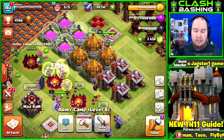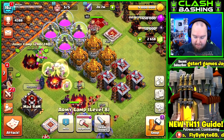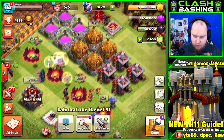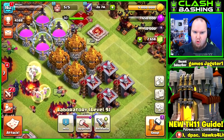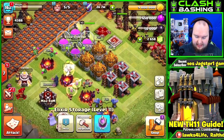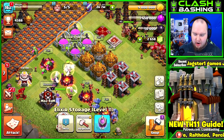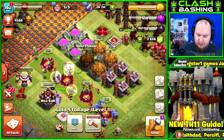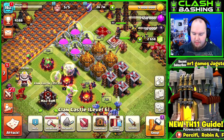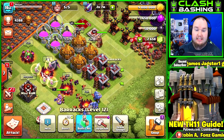Next up are the army camps — these go up one level giving us 260 total camp space. You want to get those grounds done but also get the storages going. I'd prioritize doing gold storages first so you can get the clan castle up, then work on elixir storages, then barracks — do those one at a time so it doesn't take forever.